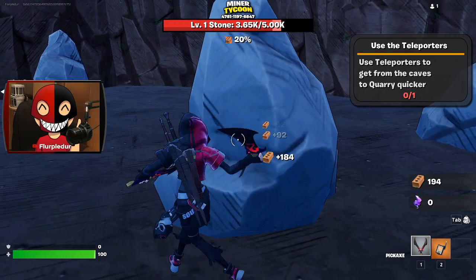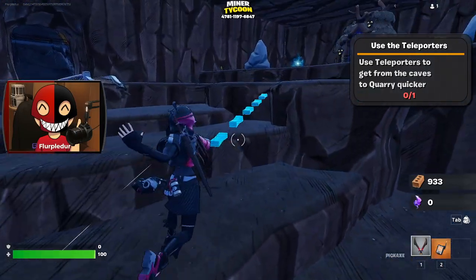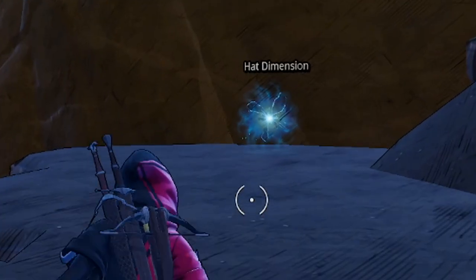I'm just in the mood, you know? I'm getting a lot of brick — 375,000. I'm assuming this gets crazy fast. So this is our quick way out, but this isn't that hat dimension!